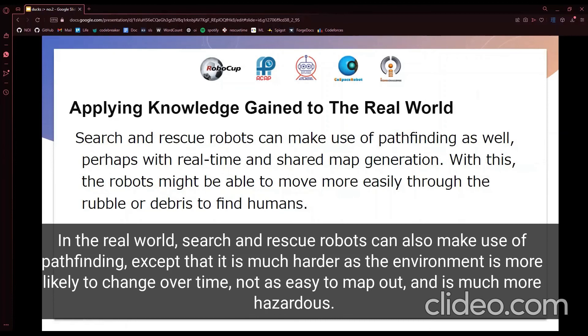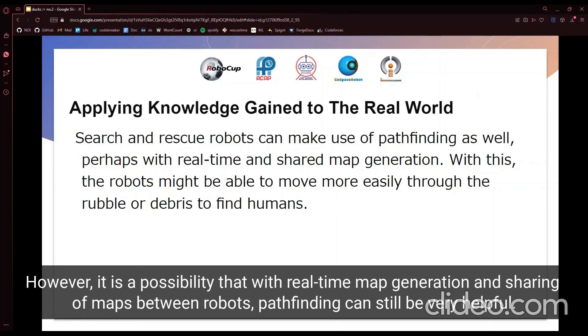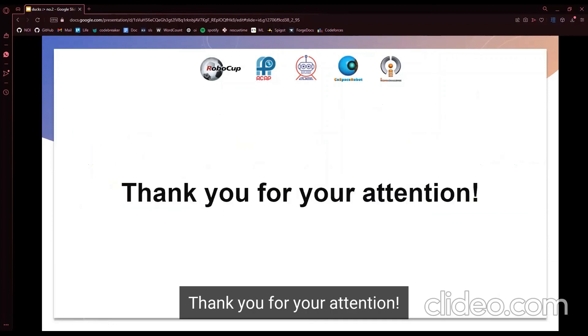In the real world, search and rescue robots are also able to make use of pathfinding, although we expect it to be much harder as the environment is more likely to change over time, not as easy to map out, and much more dangerous and hazardous. However, there is a possibility that with real-time map generation and sharing of generated maps between multiple robots, pathfinding can still be very helpful. Thank you for your attention.